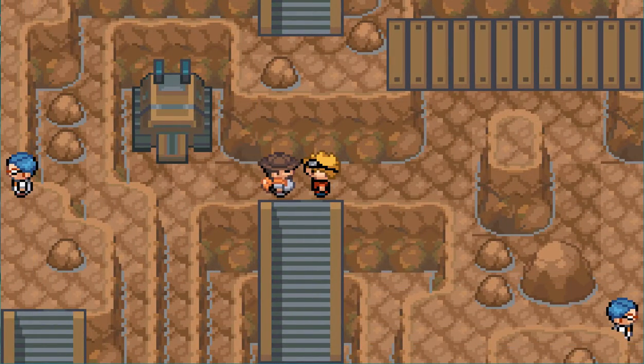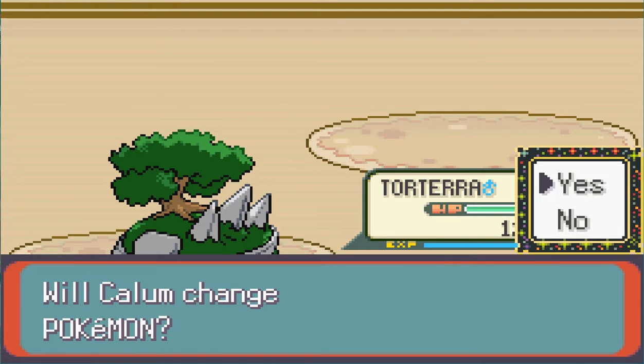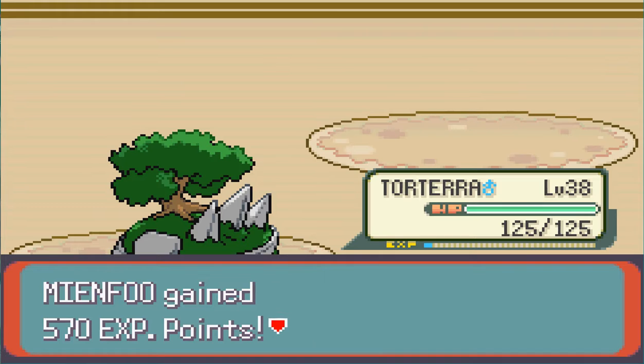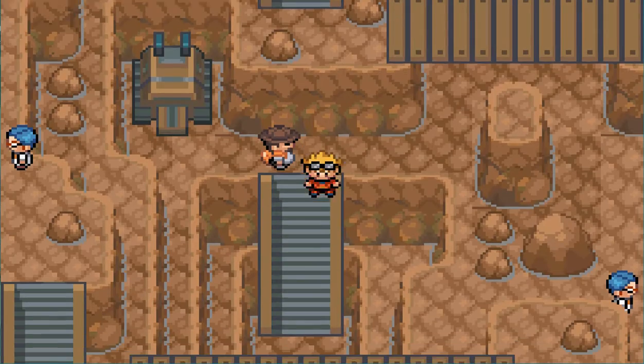A Larvitar - Larvitars are adorable. Razor Leaf. A Pupitar. Razor Leaf. And another Pupitar. I expected a Tyranitar, but okay. And we're done with you.